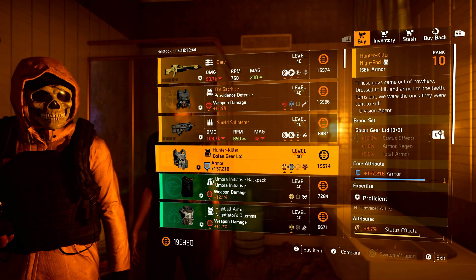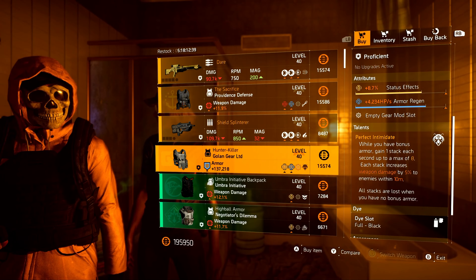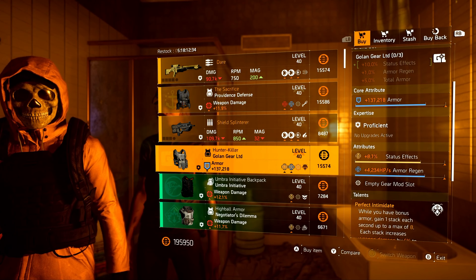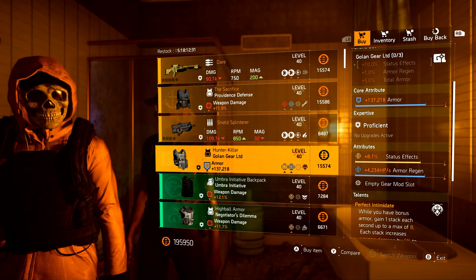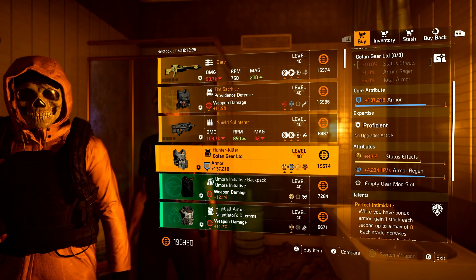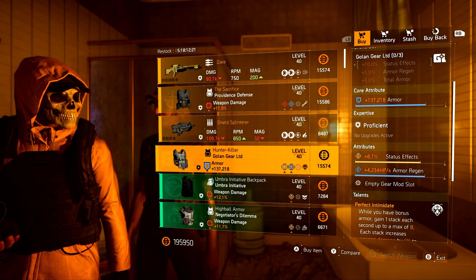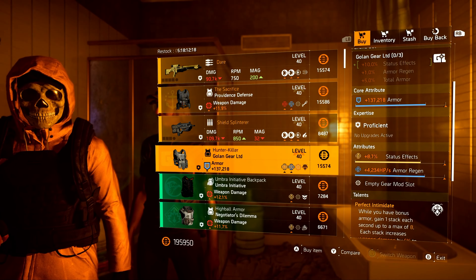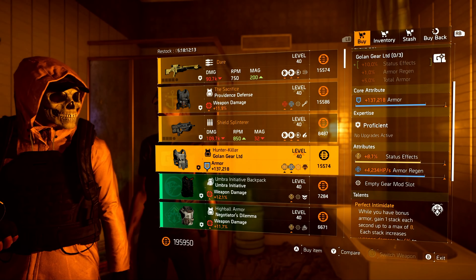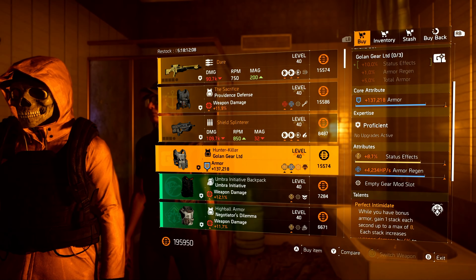Finally, we have the Hunter Killer chest piece for our named items. It is your named Golan gear with perfect intimidate. This week it comes with armor regen and status effects, which is pretty nice. The status effects doesn't really help this chest piece directly; however, the Golan gear brand set bonus from running just this one piece gives you status effects. Running two pieces gives you armor regen, so this gives you a reason to run it for armor regen, status effects, or both.